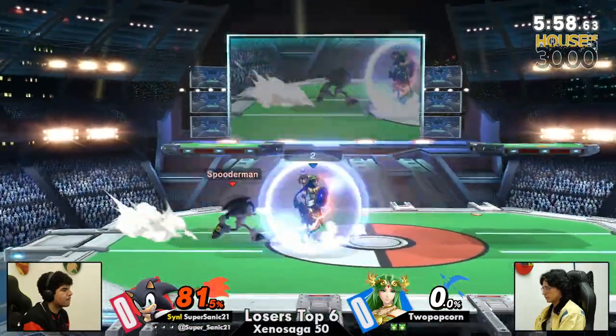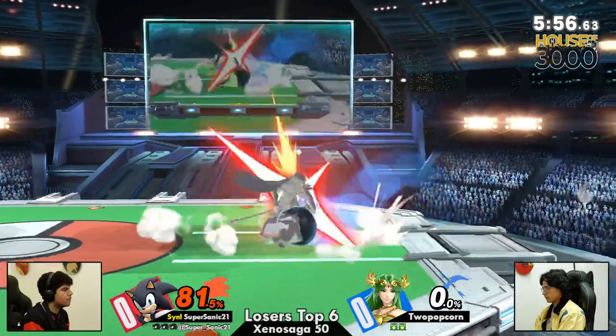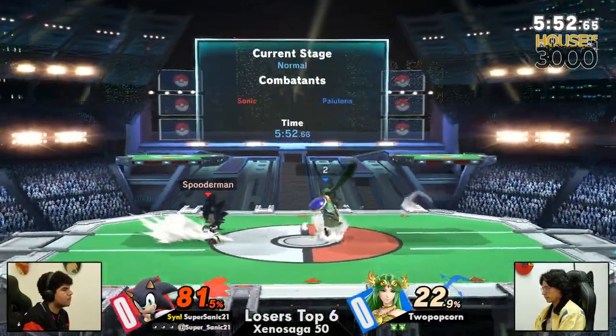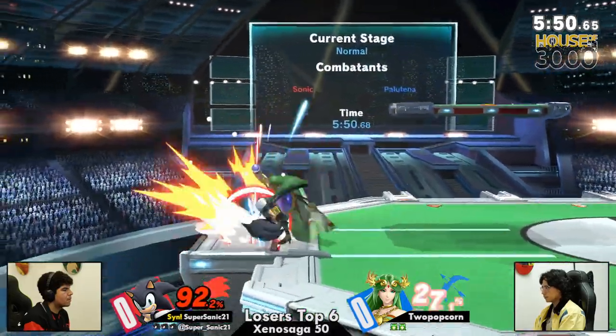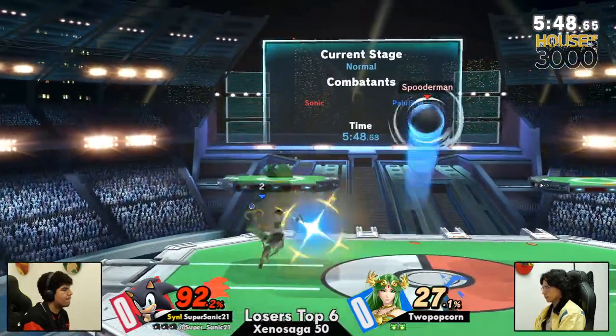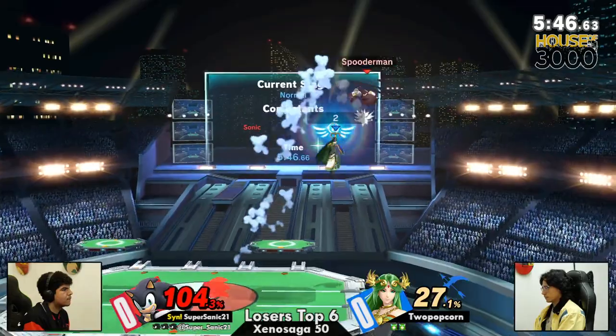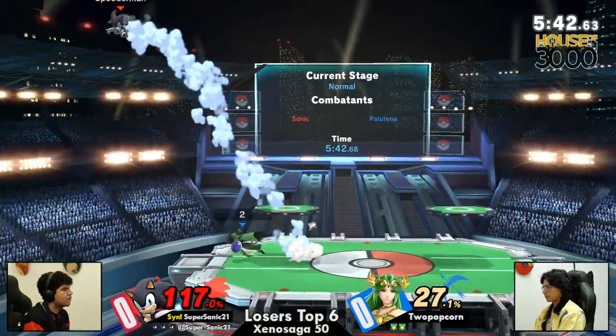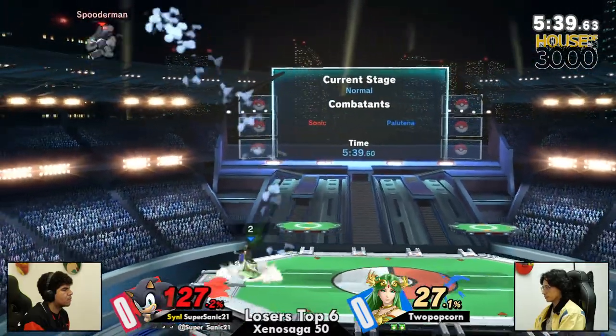It's a hard matchup for Palu. As we're seeing it now, Super Sanic is at 81%, but he's getting some really good extra credit on this second start. It's hard because — Jesus Christ, oh my God — can we clip that? That was ridiculous. It's hard because every advantage Palutena has as a character, Sonic kind of just doesn't care.